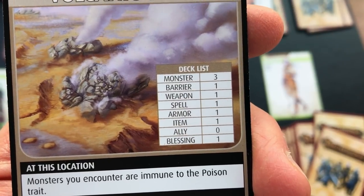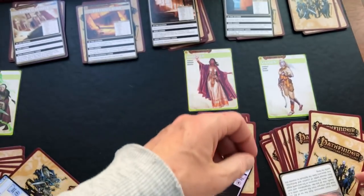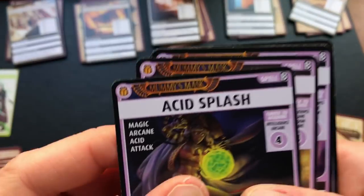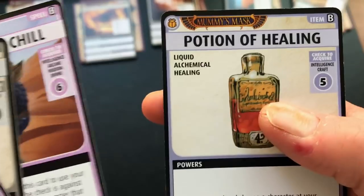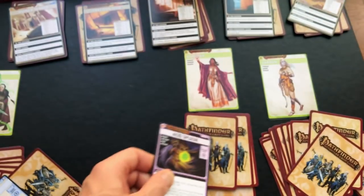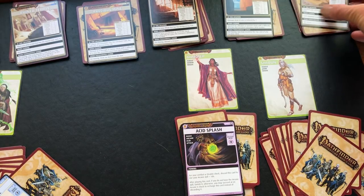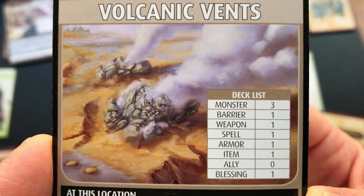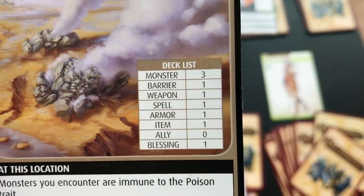I think I'm going to go to the volcanic vents because at least in my hand right now I'm not holding anything with the poison trait, so I could be using these acid spells effectively. The volcanic vents is a really bleak looking area where we could potentially encounter one of three monsters plus henchmen, but potentially pick up a weapon, a spell, some armor, an item, or a blessing.